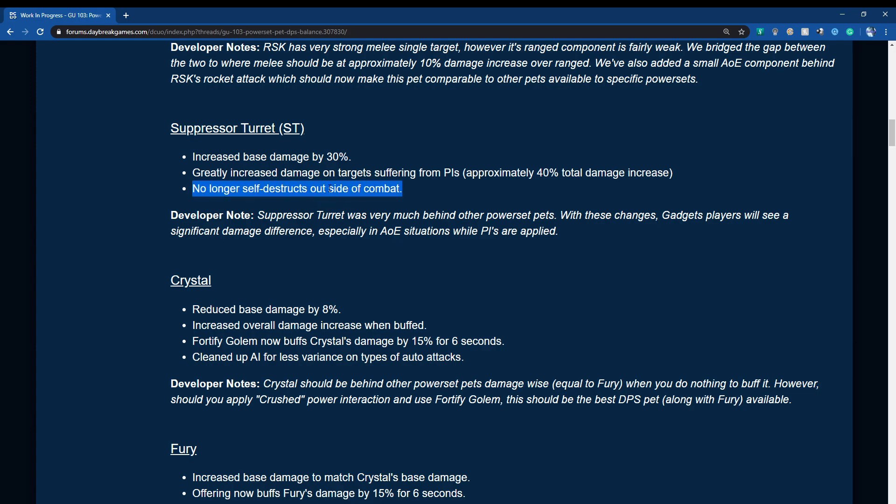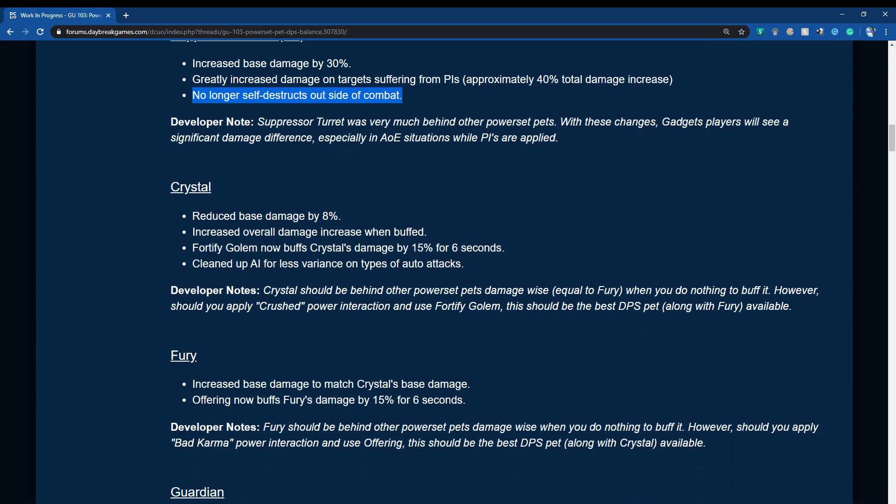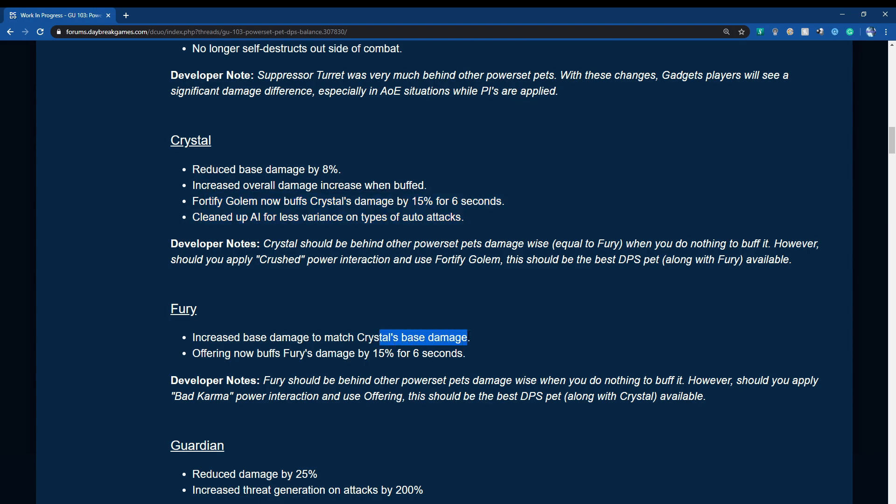For Crystal and Fury: Crystal's base damage was reduced by 8 percent as it was over-performing compared to Fury, but overall damage when buffed has been increased. Fortify Golem now buffs Crystal damage by 15 percent for 6 seconds, with cleaned-up AI for less variance on auto attack types. Fury's base damage has been increased to match Crystal's. Offering now buffs Fury damage by 15 percent for 6 seconds as well. With the new pet artifact, you'll effectively get 215 percent buffed pet damage for 6 seconds as long as you buff the pet and apply power interactions.